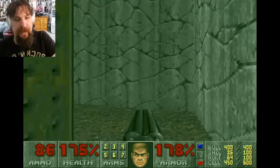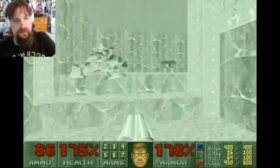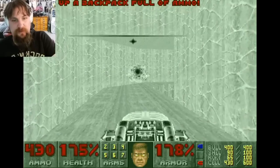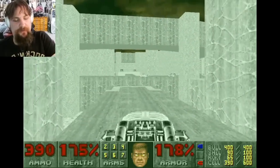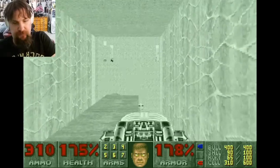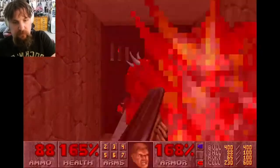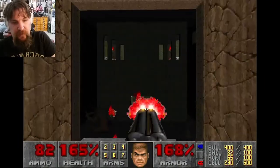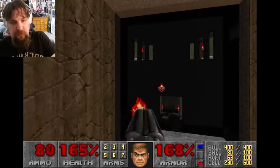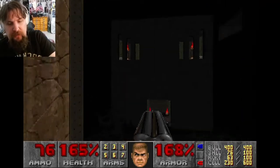I'm going to grab this hazmat suit, activate the skull switch, and grab that rocket launcher for ammo. I'll use the radiation suit to go back through the red key door. Notice this cracked-looking section of wall — that is a door. Not only do you explore the third and last secret area, but you get an invulnerability sphere, which I'm going to use to take out some enemies. They can't hurt me because I have the invulnerability sphere. I'll use my BFG 9000 to take out the enemies down there — there are a lot of them. The double barrel shotgun or rockets should take care of the others. I took out an imp or two in those rooms already with the BFG 9000.